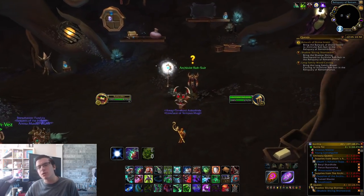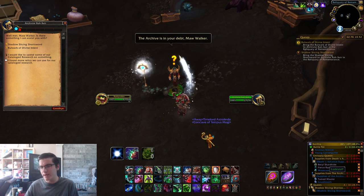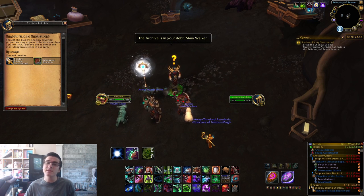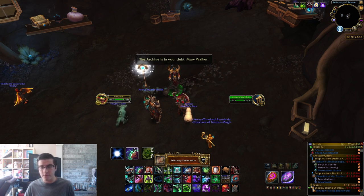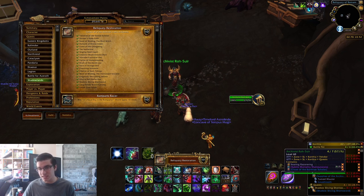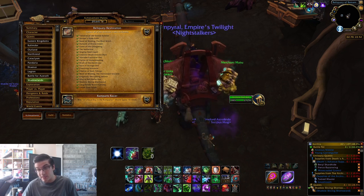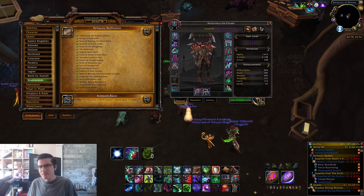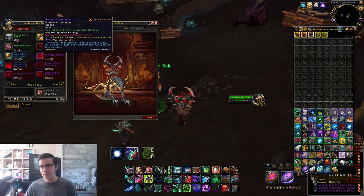Hey guys, Rusty here. I'm going to be showing you how you can get the Reliquary Restoration achievement with the Archivist Codex, which is an achievement required for one of the hand mounts. More importantly, this will give you 14,000 bonus reputation with the Archivist Codex, which is great if your goal is rank six, the conduit upgrade items, or the socket upgrade items. Collecting all these different relics is super easy and they unlock at certain reputation breakpoints.